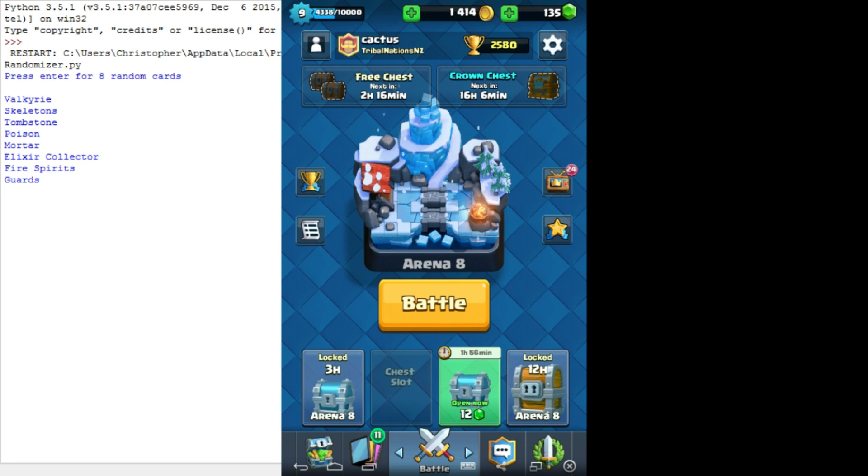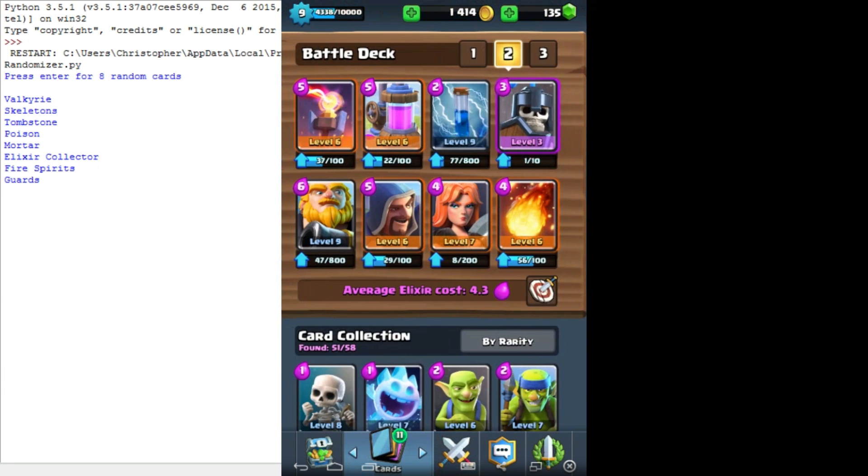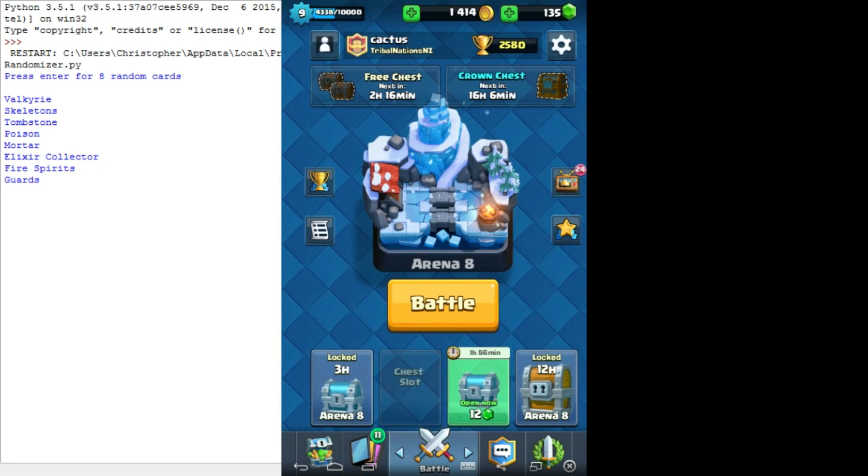We've got Valkyrie, Skeletons, Tombstone, Poisoned Mortar, Firestress, Guards - this looks horrible. That is really horrible. I just realised how stupid this is. I'm doing randomised up here where my best deck is winning 50% of the time.